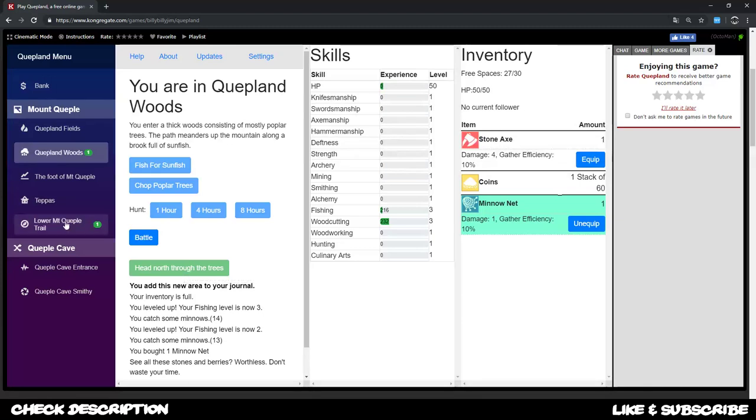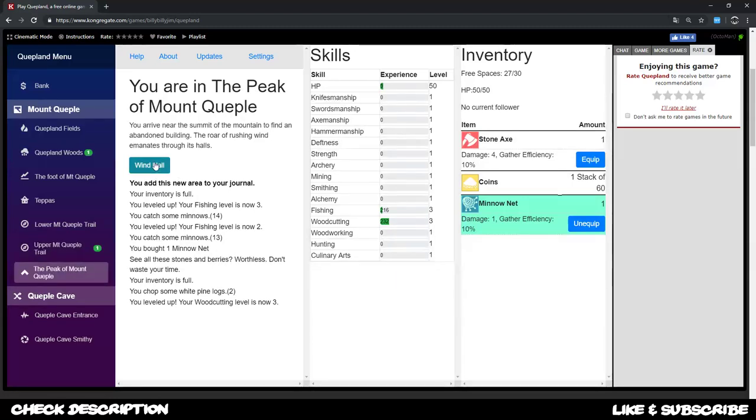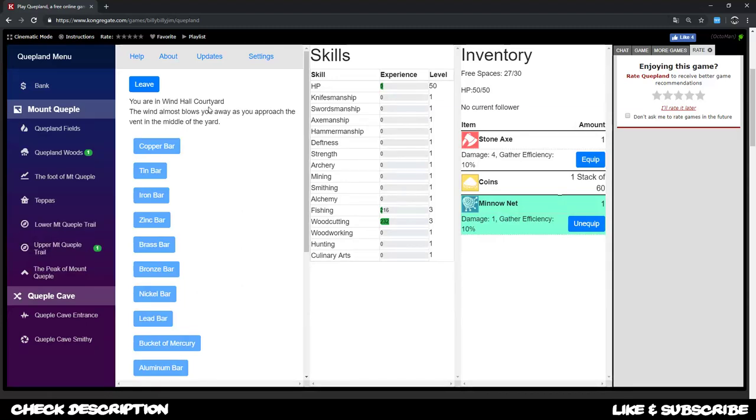We also want to head north through the trees and continue up the trail. There's a wind hole and a courtyard where we can do alchemy — placing a copper bar with a specific elemental ingredient to combine them and potentially get other bars out. Experience for this lands in the alchemy tab. In total there are four alchemy courtyards — wind, fire, earth, and one more — but alchemy isn't important at the very beginning.